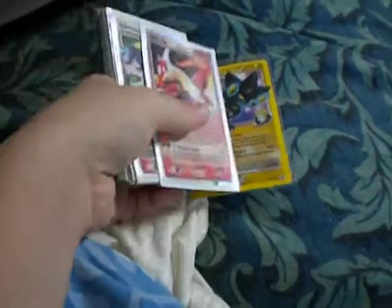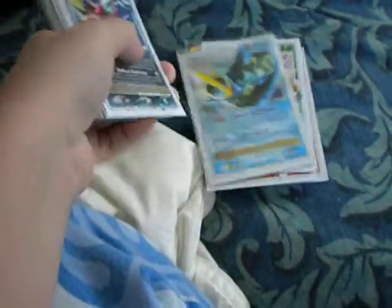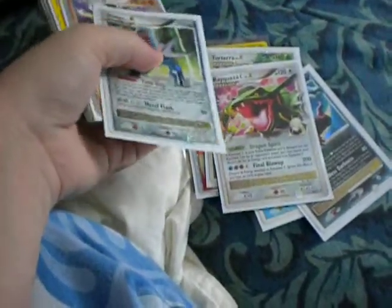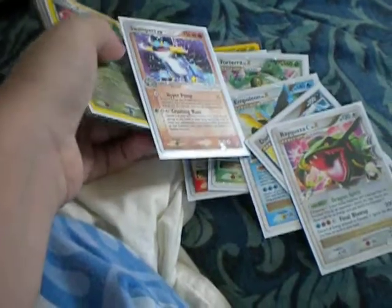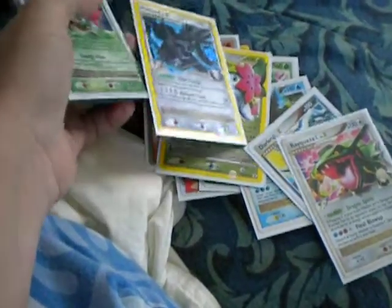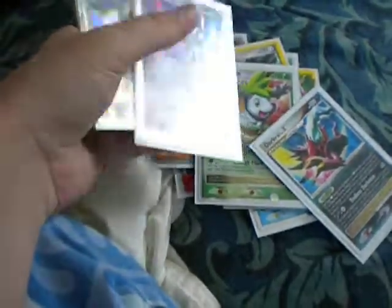I have Luxury GL level X — that one's fake — Latia CX Infinite level X, Tortera level X, Empolion level X, Dark Isle level X, Quasus D level X, Dialga level X, Swampert EX, Shaman level X — it's fake — Dialga G level X — it's fake — Shaman level X, Muti level X.